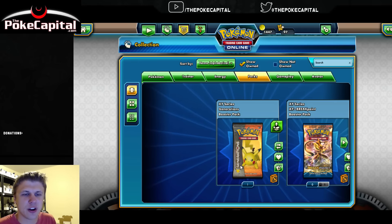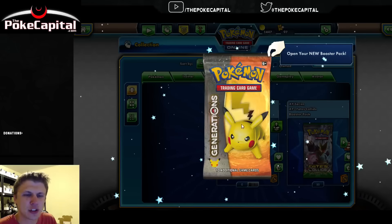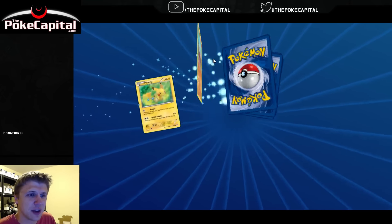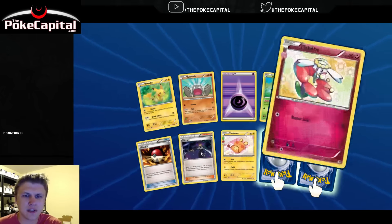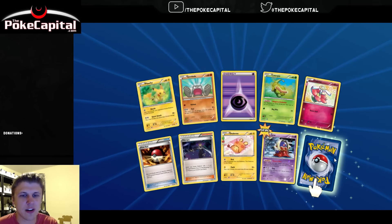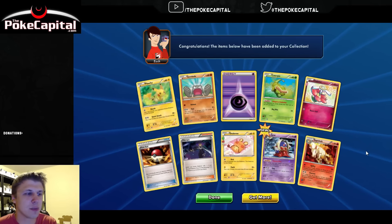Last chance for glory right here from our Generations Elite Trainer box. Can we get a double? Can we get an ultra from Radiant Collection? Let's find out here on this final pack. Pikachu, Geodude, Energy, Caterpie, Flabebe, Pokeball, another Olympia, Dedenne, we've got a Jynx Reverse Rare, and a Rapidash. Not too good of pulls here.